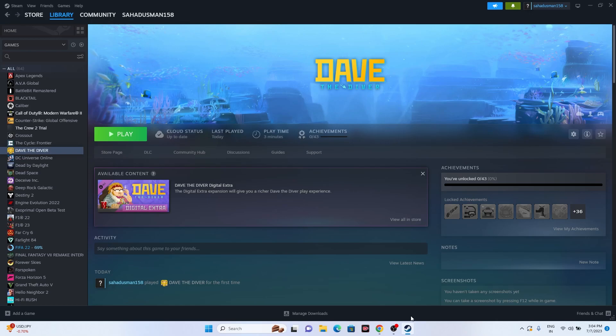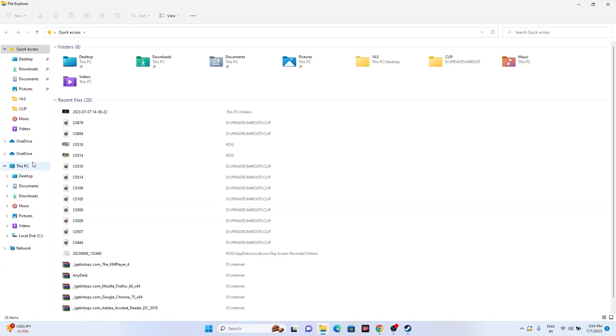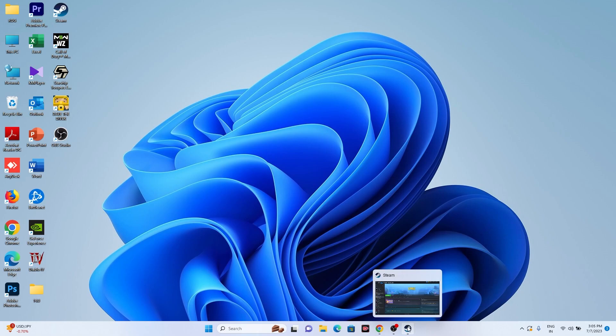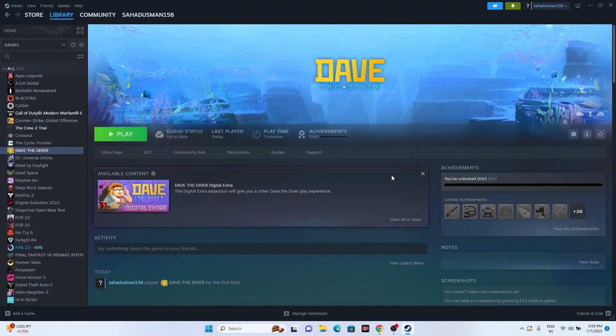As a last resort, uninstall and reinstall the game. Right-click the game in Steam, go to Manage, and uninstall. When reinstalling, avoid installing it on the same local disk — try a different drive. These are all the possible workarounds for Dave the Diver crashing and loading screen issues. If you found this video helpful, don't forget to subscribe and click the bell icon. See you in the next video!